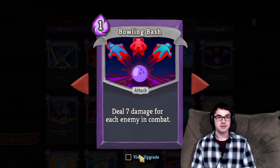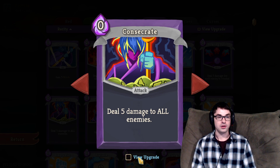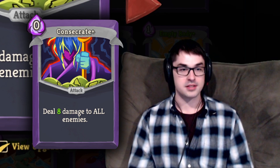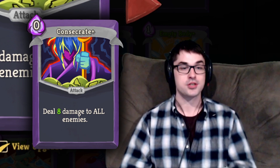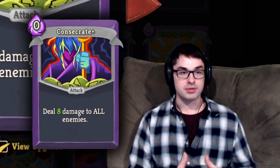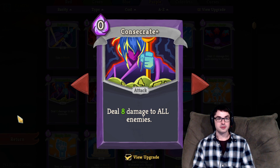Consecrate is a nice cheap AoE — zero cost, deal 5 damage to all enemies. I really like this card with an upgrade on it: you get plus 3 to each enemy attached to a zero-cost card, so it's just big free damage. This is 16 total damage if you're in Wrath Stance. This is also a great card to pair with Fasting, which reduces your energy gain to gain Strength, or any other source of Strength from a relic. I love an early Consecrate, especially with an upgrade on it.